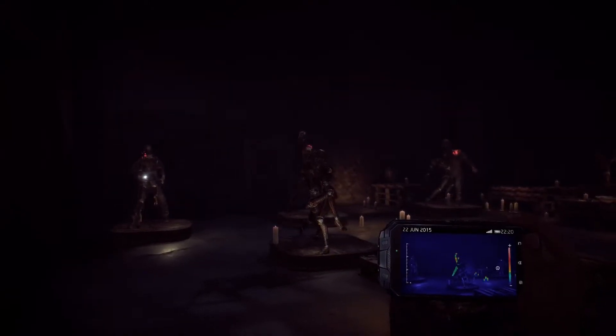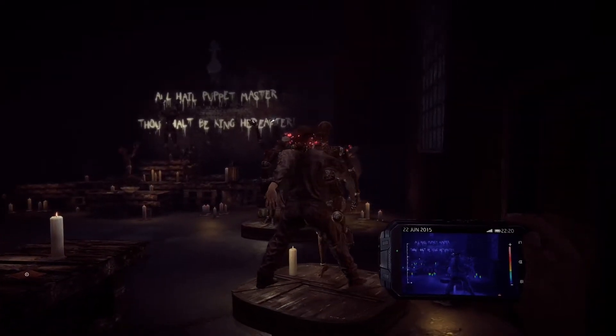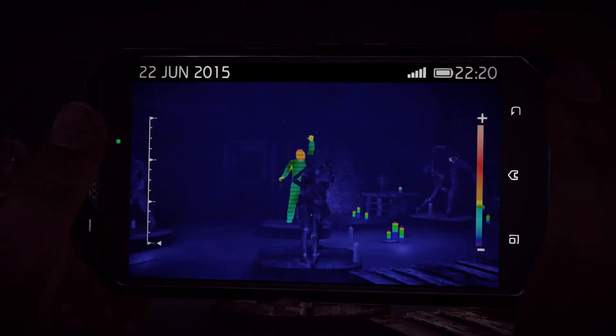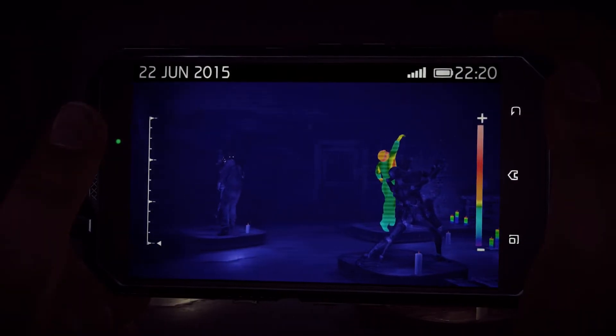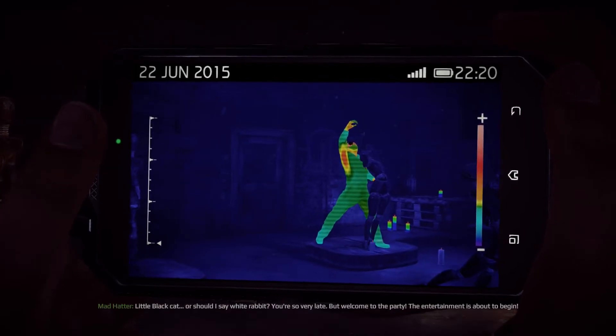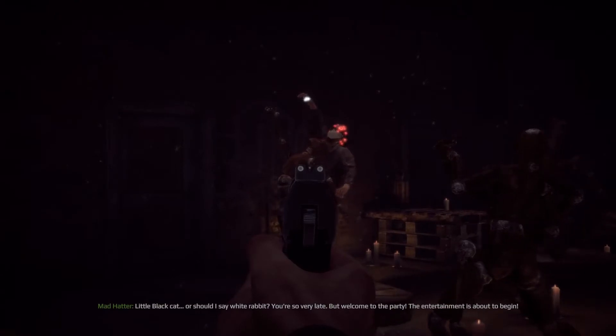At this point, take out your camera and go to the thermal vision option. To the left hand side, you'll pick out the heat signature of an enemy waiting to attack you. Then take out your weapon and eliminate that hidden enemy.